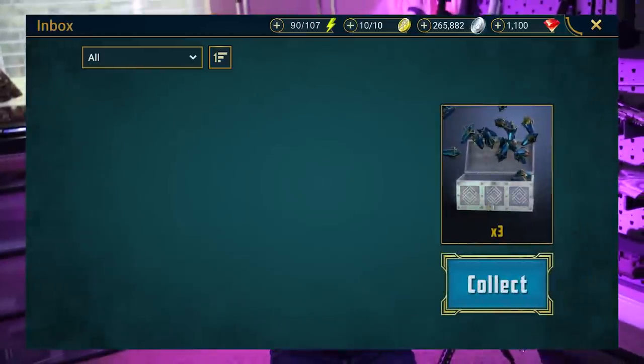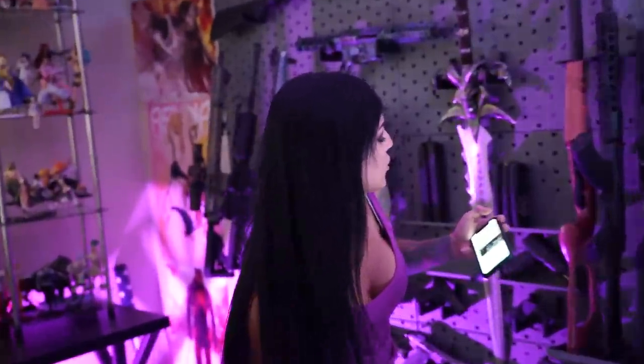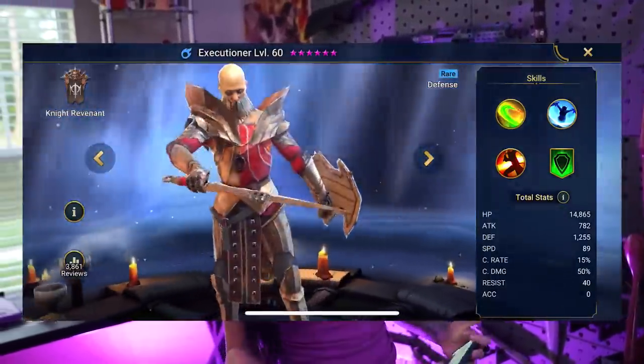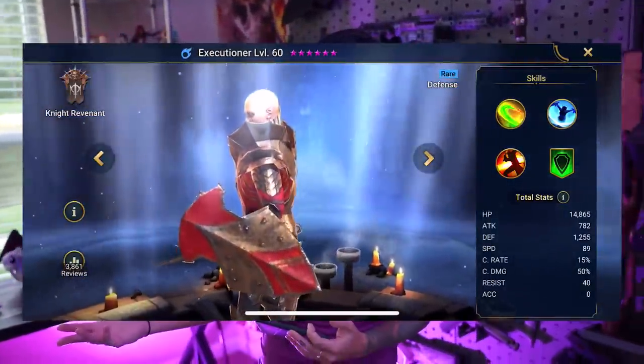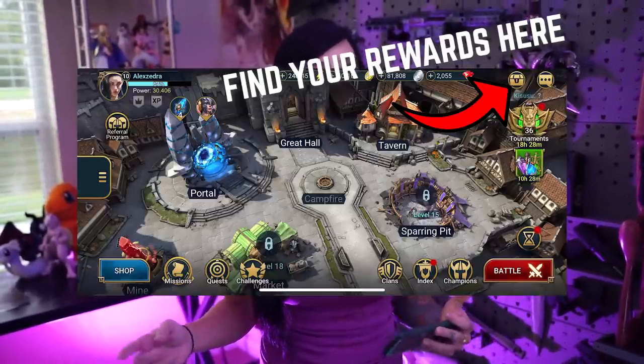If you want to support my channel and play Raid Shadow Legends, check out the link below. You get 100,000 in silver, three shards, and there is a new champion you could get — it's the Executioner. Last time there was a Hexa Weaver, now it's the Executioner. You also get an energy refill.